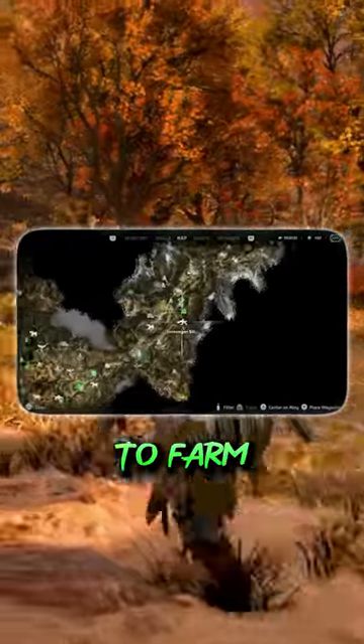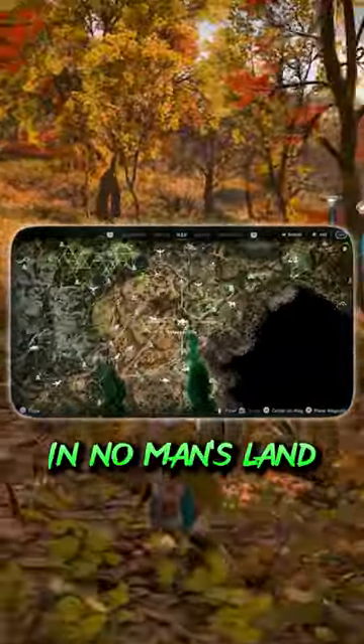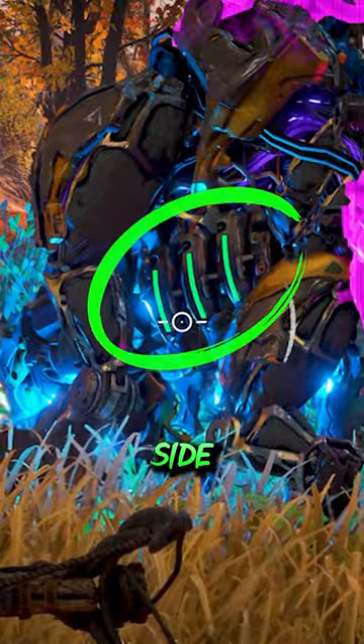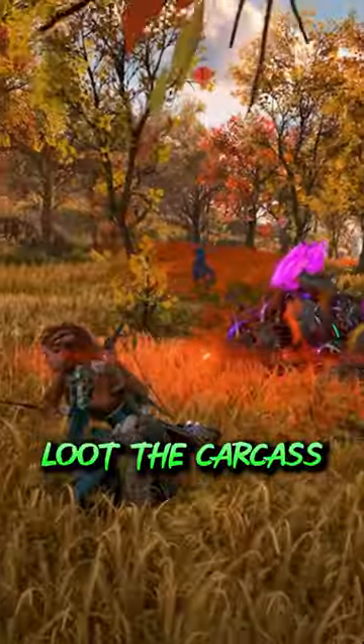A couple good places to farm metal blocks are the scrounger site just south of the Dawn Relic Ruin and this one south of the salvage contractor in no man's land. Just make sure all three green lights on the scrounger's side are lit up before you kill them — that ensures they'll drop five blocks. And if they've been scavenging a machine, you can also loot the carcass for blocks.